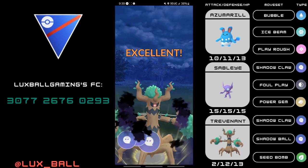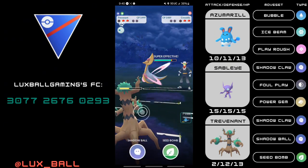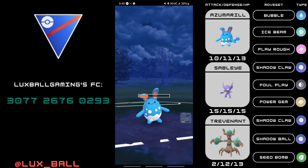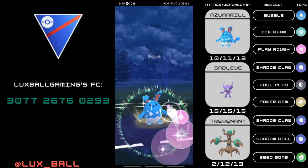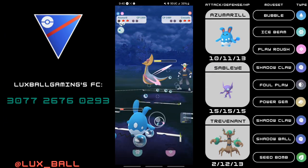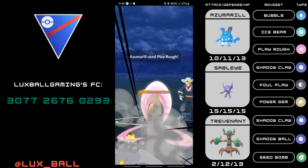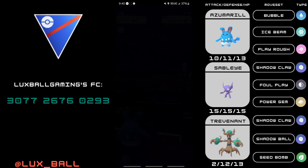Let's take a look at our Azumarill Double Ghost lineup in the Open Great League. This first battle is going to be close — I think I could have thrown a Shadow Ball earlier, as banking that energy gives the opponent a win condition of catching a move later. I also did not play around Moonblast Cresselia. Play Rough does solid damage against the extremely bulky Cresselia. We get to the second Play Rough on the CMP tie, and this Play Rough takes out the opponent's Cresselia. Now we can just fast move down the Whiscash.